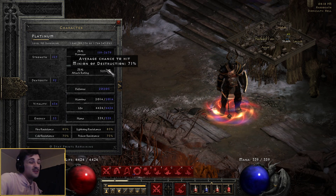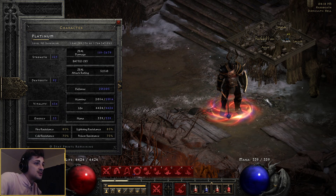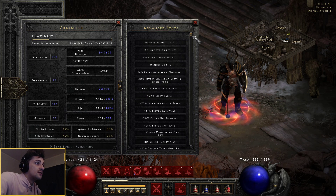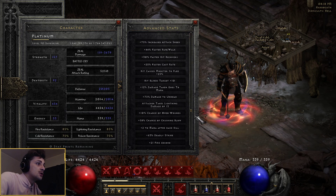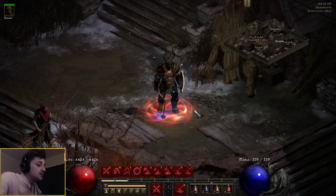So I'm sitting at 5250 already before demon limb, so it's not too bad. Rest into vitality, looking pretty healthy, and I do have my battle orders up there. Resists are looking pretty stacked as well. Over to stats, we've got 15 life leech, which is notable, and then further down here we've got 58 crushing blows, 63 deadly strike. Pretty good.